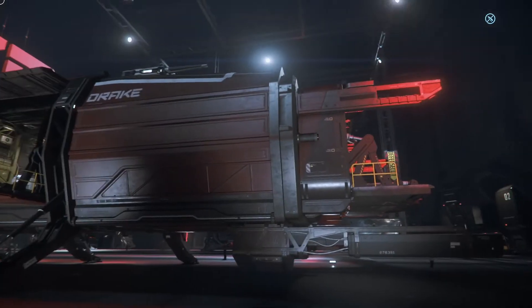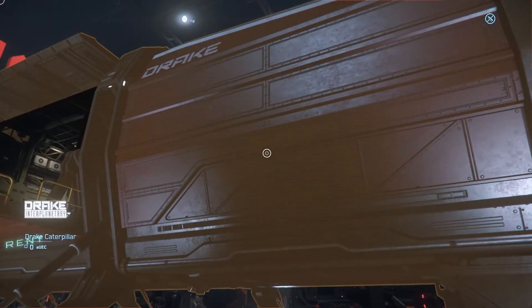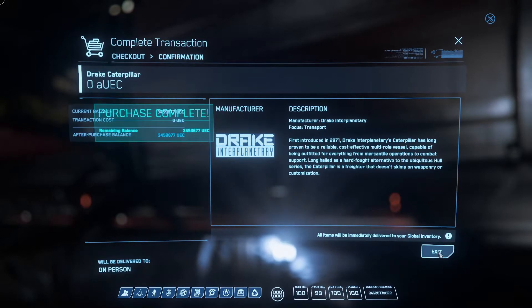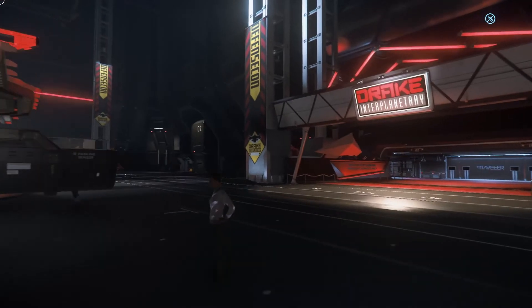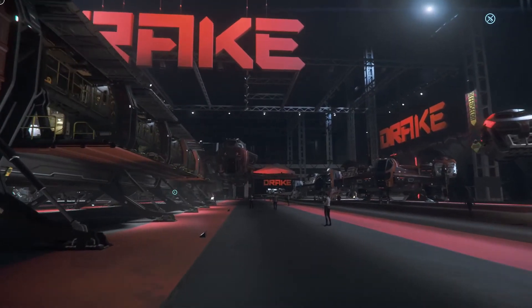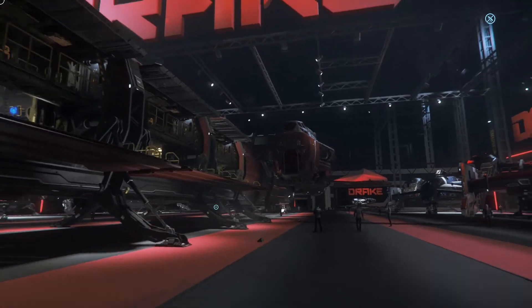And then there's the Drake Caterpillar — it is the semi-truck of Star Citizen. I think it still has the fastest quantum speed of all the ships. I'm not a hundred percent on that, but I believe it still holds that record.